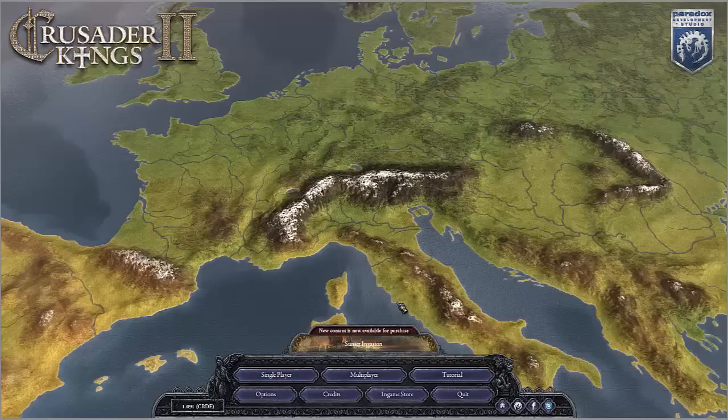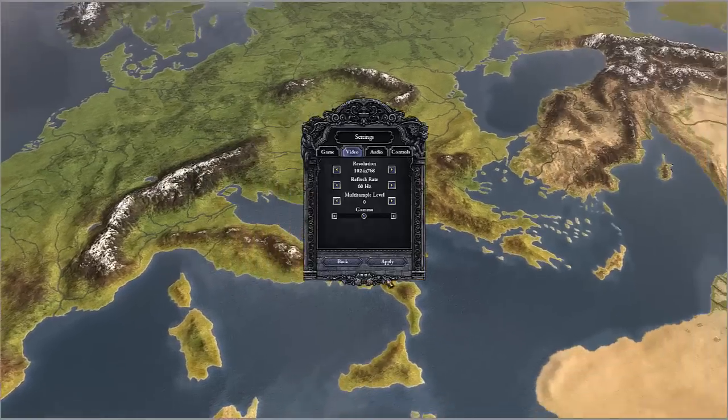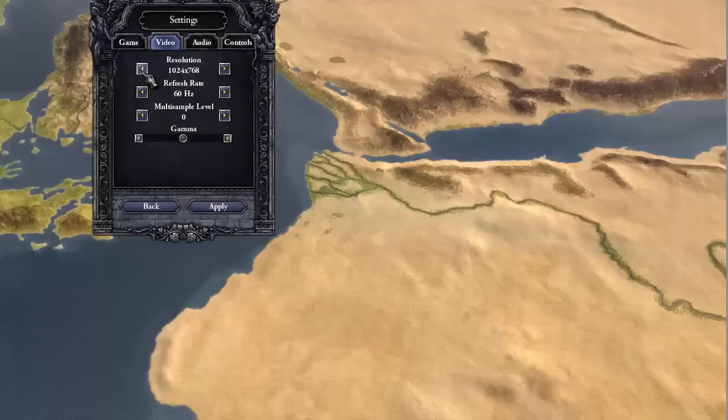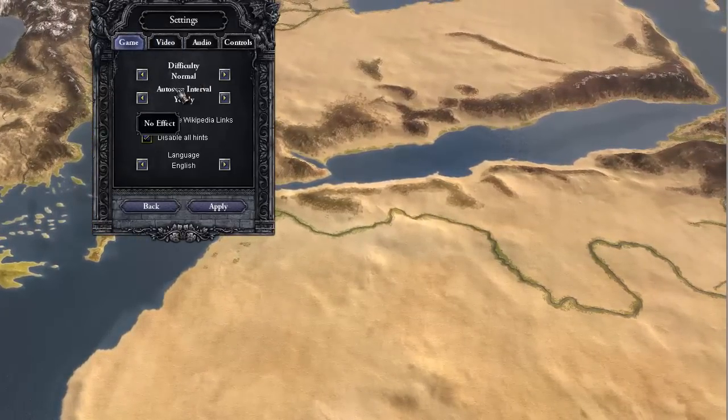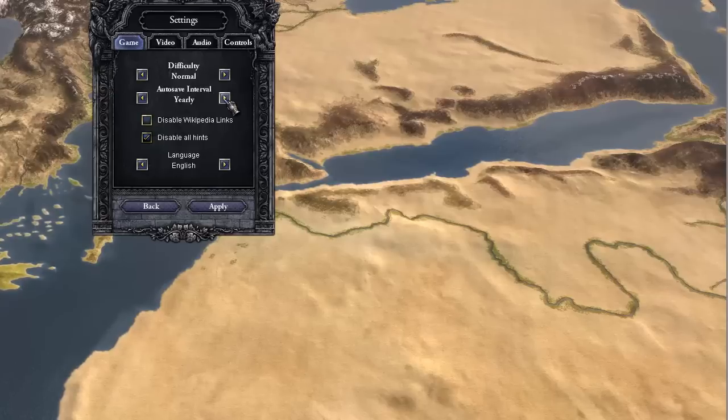What we're looking at right now is the main menu. There's your single-player, multiplayer, and tutorial. Where we're going to start is with the options. We have all our normal options, and the difficulty I'm going to be playing on is normal. There are five different difficulty settings from very easy to very hard, and all it does is affect bonuses for the AI or yourself, depending on which direction you go — sort of like how Civilization does things.